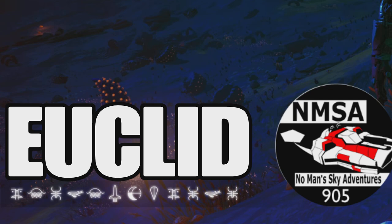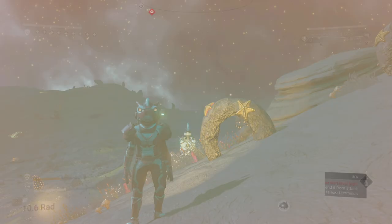Bounty hunter Captain Steve has found lattice sinew for you guys. If you want to come here and get your own, this is in Euclid — it's in normal mode and it's inside of the NMSA 905 hub. Coordinates are on screen.